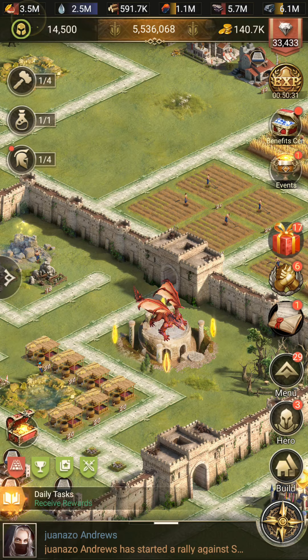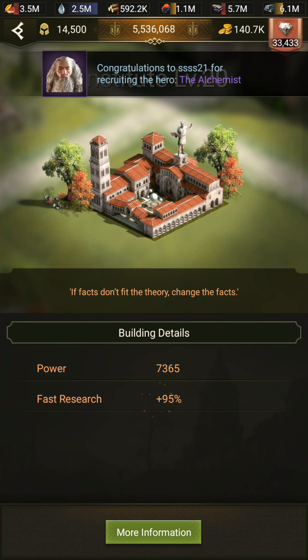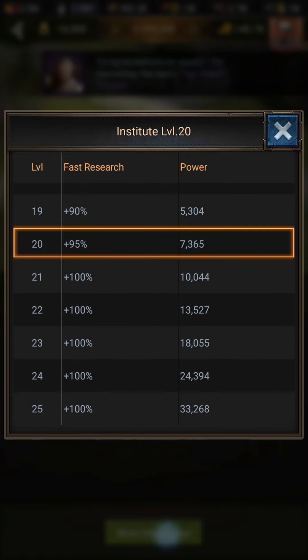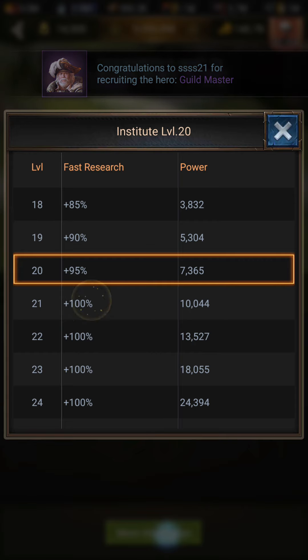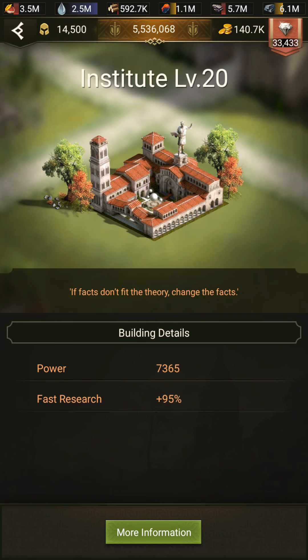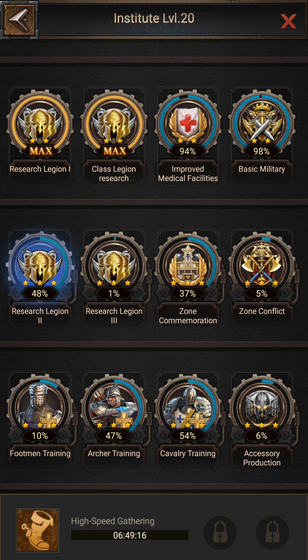The second way to increase research speed is the Institute — you have to upgrade your Institute to do so. If I go to its detail, here you can see I am getting 95% research speed from the Institute because my Institute is at level 20. If I go to its information and upgrade it to level 21, here you can see my research speed will increase by 5%, so I will get 100% from the Institute.